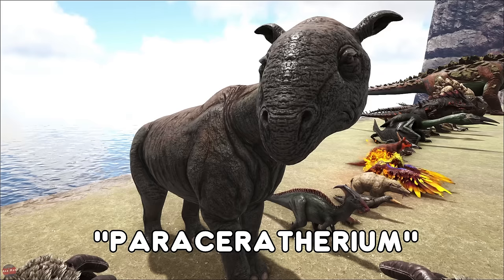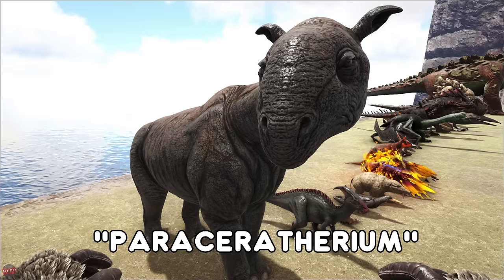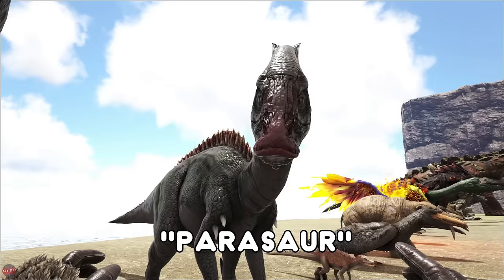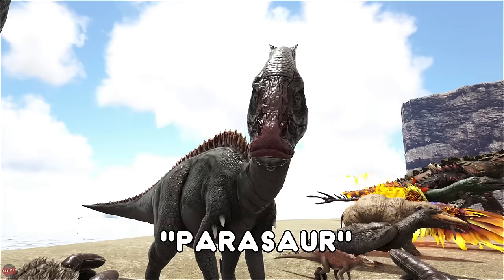The Paraceratherium found in the swamp does have a platform saddle, so you can make a little base on the back or add some weapons. Depending on what you want to use it for, it could be a battle creature or just a little home base. The Parasaur is a very derpy looking creature that has the ability to detect when an enemy is nearby in your base. Very useful for early tames as well — they don't fight back, they'll just run away. Easy tame and can be used to gather berries.